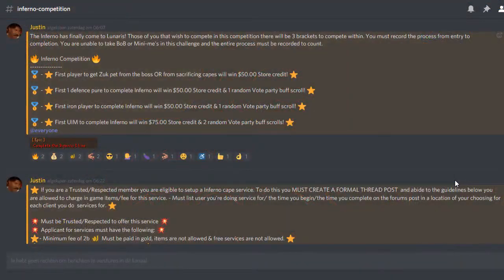With the release of the Inferno there is a competition going on in the Discord — link is down below in the description. There are four prizes: you must record the entire process, and you cannot use a BOB familiar or a Mini-Me pet. The first player to get the Zuck pet from the Inferno gets 50 store credit, the first one-defence pure gets 50 dollar store credit plus a random vote party buff scroll, and the first ultimate ironman gets 75 dollar store credit with two random vote party buff scrolls.